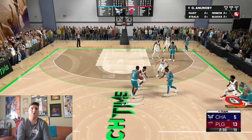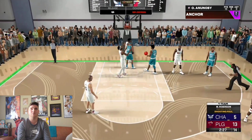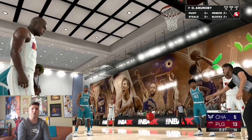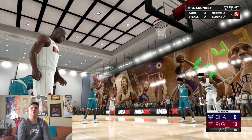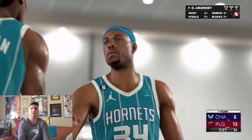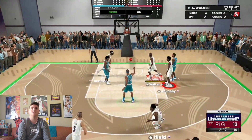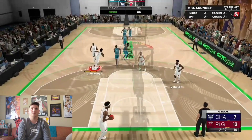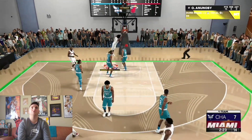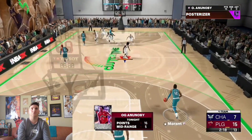I know OG Anunoby has no stamina sometimes because he only has 85, but you really can't look at the card that way. Look at his defensive stats, look at his shooting, look at his driving — all those stats are literally perfect. You really can't look at the stamina as a major flaw even though it is. He's just blowing right by Paul Pierce; there's nothing Paul Pierce can do to guard OG Anunoby — he's just way too fast.